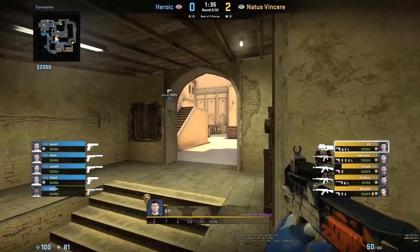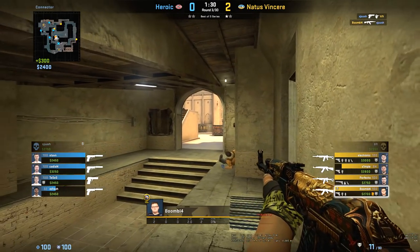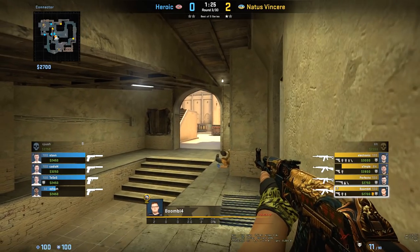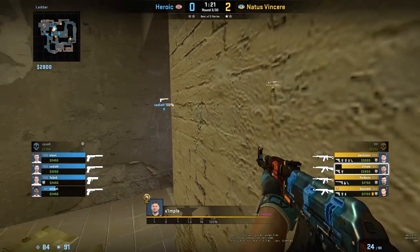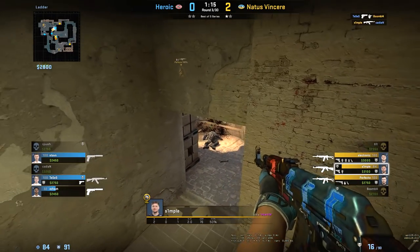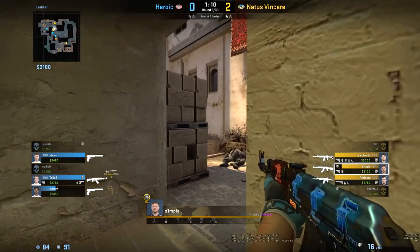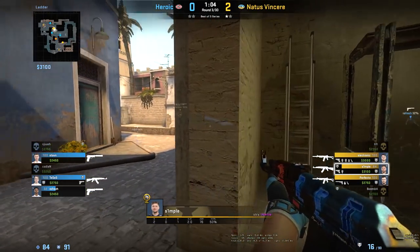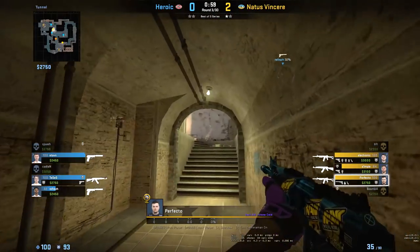In this round, Bit dies to Shoosh from stairs but Boomitch is close enough to get the trade. As a response to this connector pressure, Tesis from underpass and Cadian from short work together to kill Boomitch. But since Simple had ladder room control, he was able to catch Cadian easily. To put things into perspective, Navi's 1-3-1 mid default had a relatively quick tempo, throwing early utility to catch common CT spots. Simple would work his way towards Cat but also help teammates get up connector, while Boomitch would help refrag Bit and support Simple by mollying catwalk.